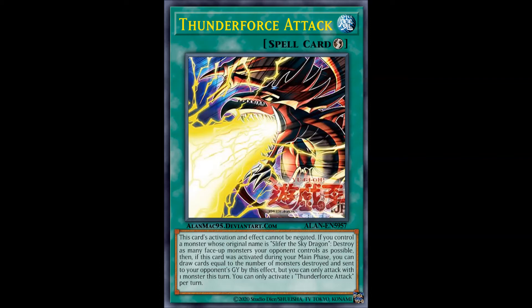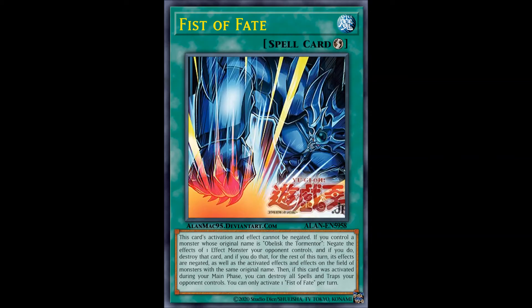This card basically turns Slifer into one of the best God cards — if not the best God card. Slifer has been turned into the best God card with this and with another card we'll get to soon. Before that, we have the Fist of Fate, which allows you to negate the effects of one effect monster your opponent controls, send it to the graveyard, and effects cannot be activated in response to this activation. To top it all off, you get a Harpie's Feather Duster effect — which is nice, if it wasn't for the horrible cost of controlling Obelisk the Tormenter.